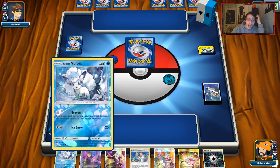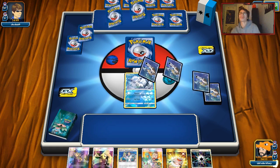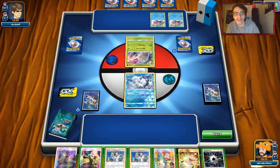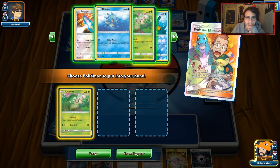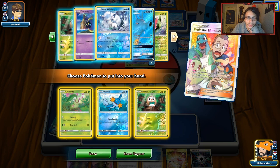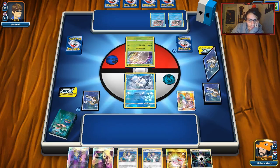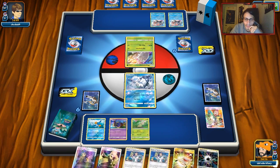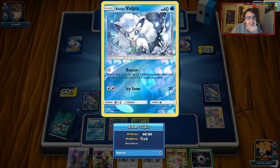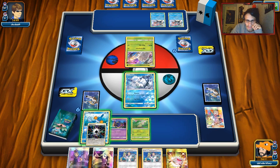Solgaleo is super important here. We attach Ring Energy and maybe drop a Ninetales. We'll probably get KO'd but we'll attach to Mudkip to set up a Swampert knockout. He's not getting much going this turn, which is what we want to see. Ace Roller and Solgaleo is an insanely powerful combo. Let's see if he's able to get the Arceus play he needs.